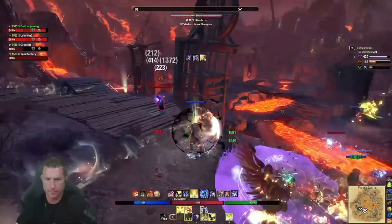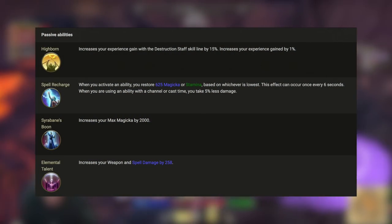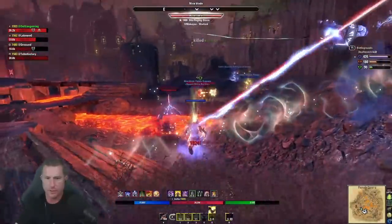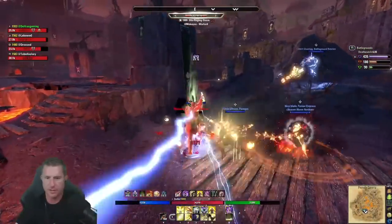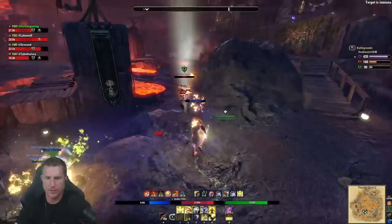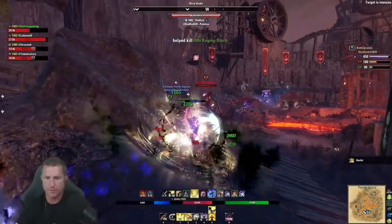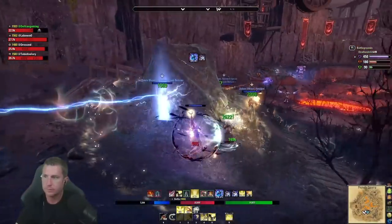For racial choices, I like High Elf overall. A unique reason is the passive Spell Recharge — when using an ability with a channel or cast time, you take 5% less incoming damage. This can stack with Minor and Major Protection, giving a lot of damage reduction while channeling Sweeps. High Elf also gives more max magicka and a lot of weapon and spell damage.